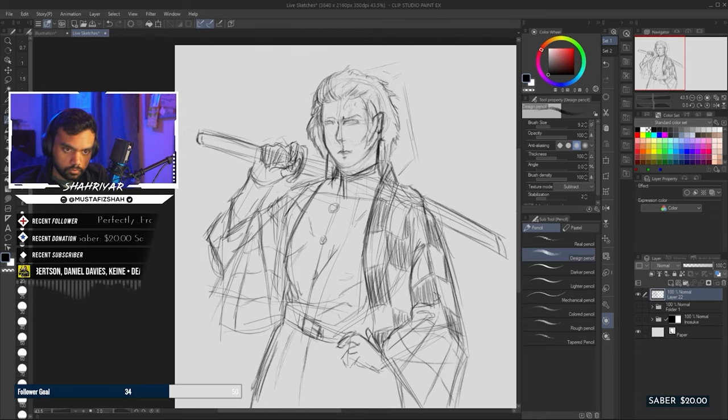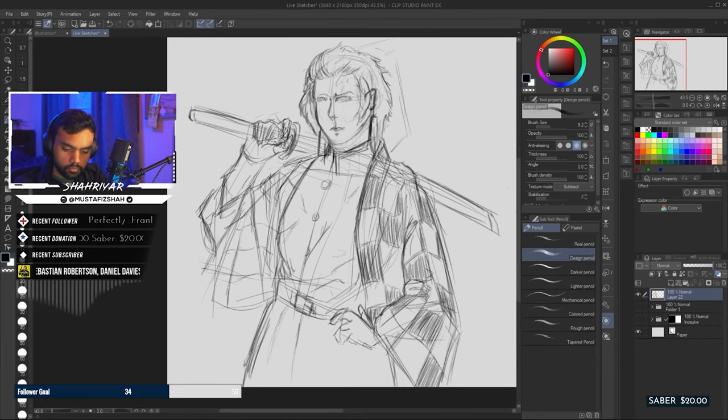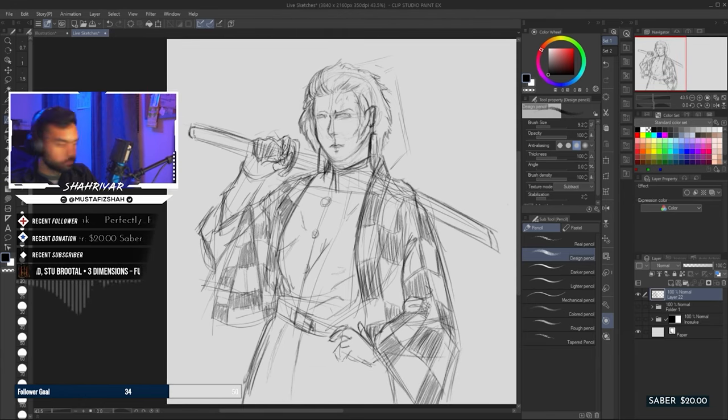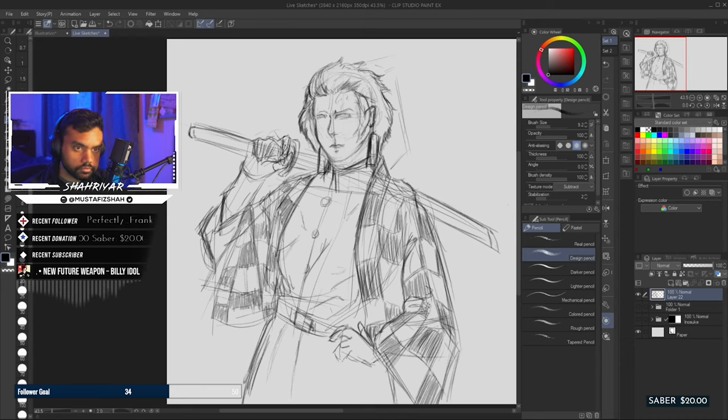It's been a while since I've actually used Clip Studio Paint's sketching brushes. I have a dedicated brush pack that you guys can check out on my Gumroad — links are in the description below. Now that Clip Studio Paint is compatible with Photoshop brushes, I need to update that pack so it's more organized for Clip Studio Paint. It helps support my channel.